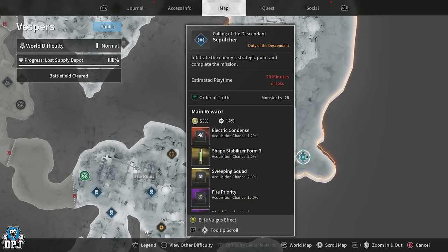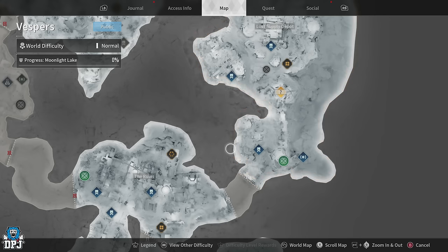In Vespers, within the Lost Supply Depot, we have this mission right here called the Sepulcher. You can see right there Memory Wars, the Electric Condense — which is a mod specifically for Bunny that I actually got — and you can also see a couple of ultimate drops there too. It drops way more than this though; I've had a transcendent module for both Bunny and Lepic.